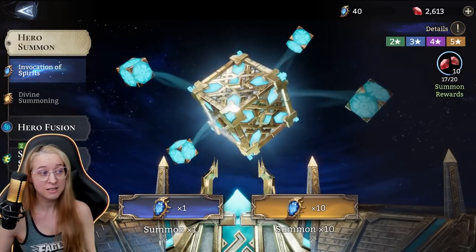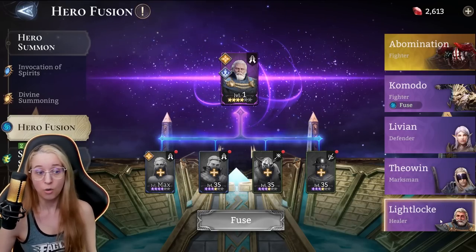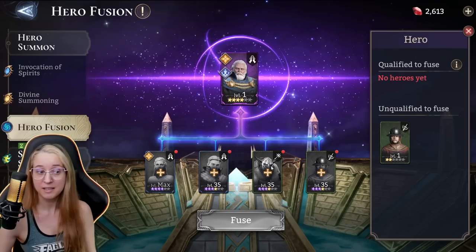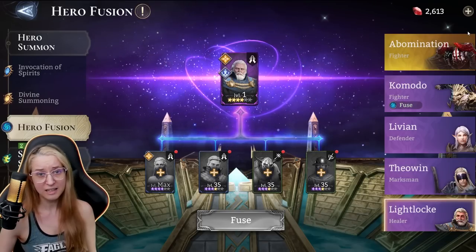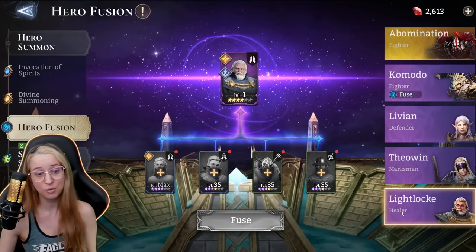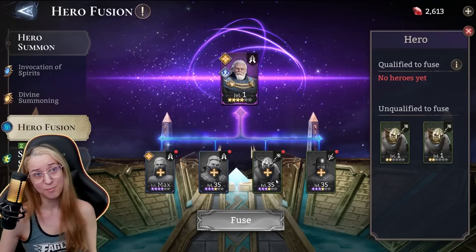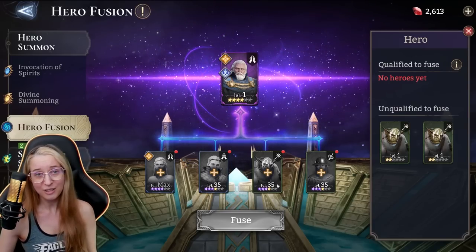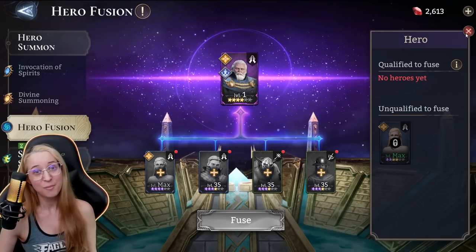When you go to start six-starring heroes, you're going to need all of these as fodder. So commons and uncommons — the white and green heroes — are all going to be used for fodder. The ones that are for fusions have a blue sign by them. You can save multiple copies of Theowen or Lightlock — they're both great heroes, and Livian's pretty good too — to do multiple fusions. Keep that in mind for the future.